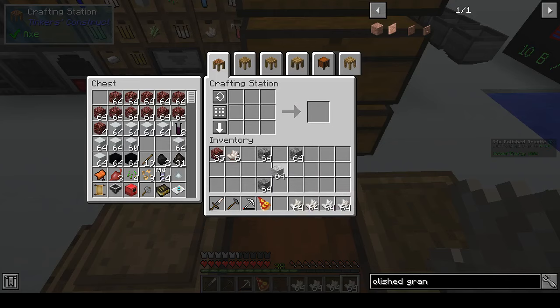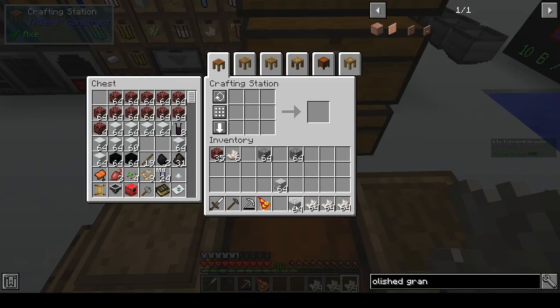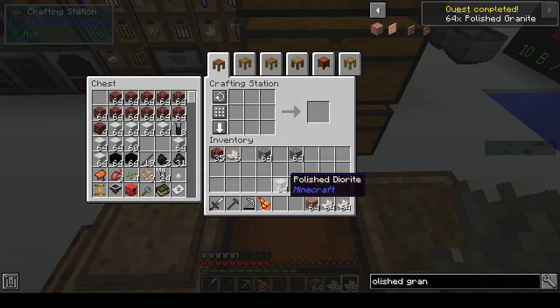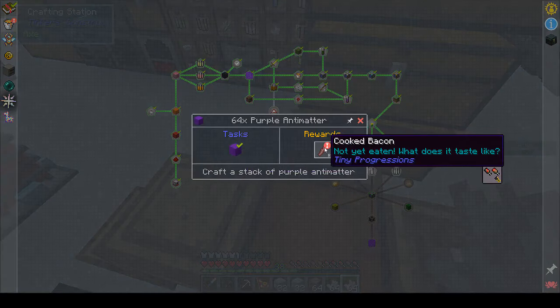Right now I am making polished granite for one of the quest lines. To make polished granite you need cobblestone and quartz to turn it into diorite, then you take the diorite and put quartz with that and that turns into granite, and then you take the granite and put it into four and turn it into polished granite. That completes the quest.